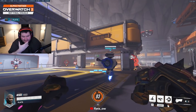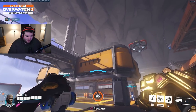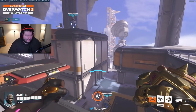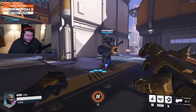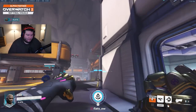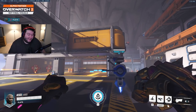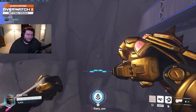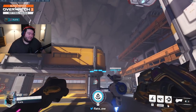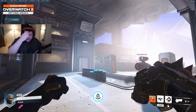Doomfist's E is very differently behaved now. For example, I can E up onto high ground naturally — they kind of combined his uppercut and his slam into this new movement ability, where you take high ground and it feels almost like Winston's jump. They've thought of the issue where you hit a wall and get stuck, and you can cancel it. There's a lot of tech with Doomfist. I can look straight up, hit his E, then cancel it on the way up to get some serious height. You can also cancel it with his punch, and end up halfway across the map.